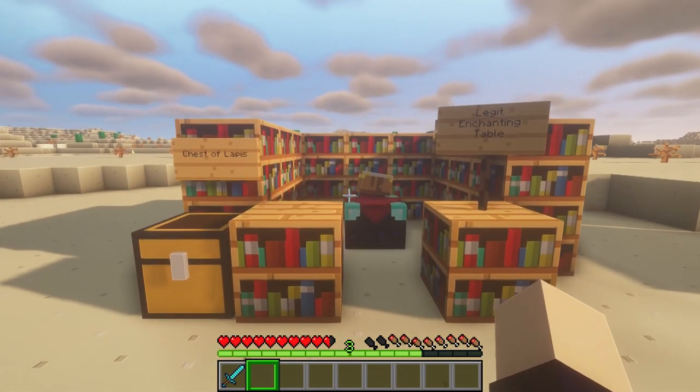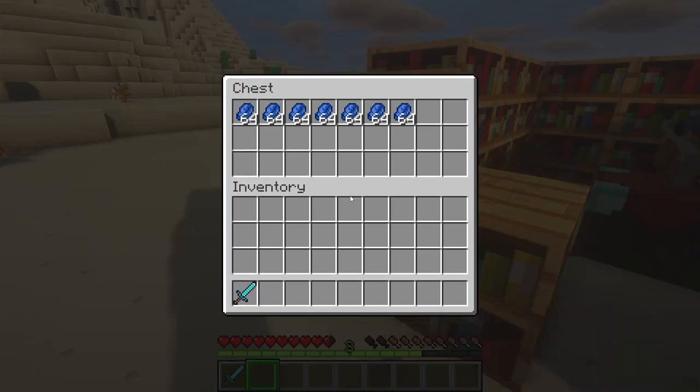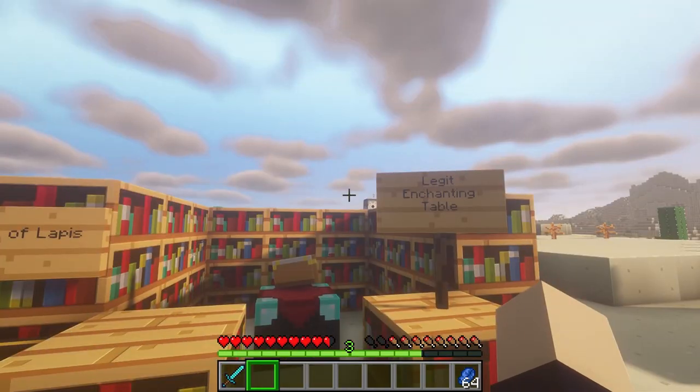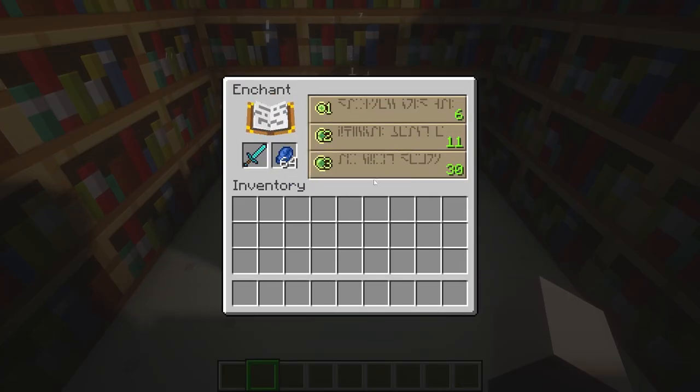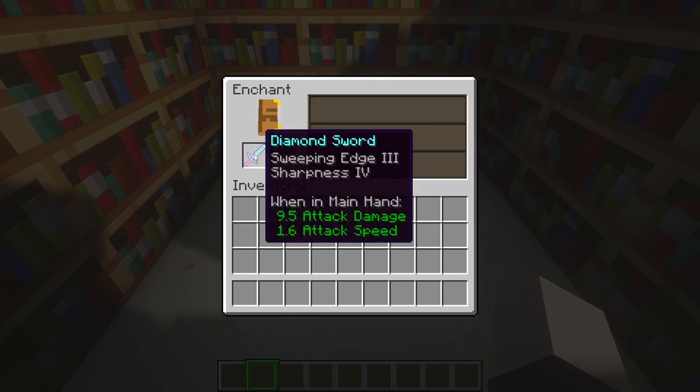But can we make swords better? Of course we can — swords through enchantments. Gather your lapis gamers and let's get enchanting. Got my enchantment table and lapis right here. Anyway, we're going to be going over all the ways you can enchant a sword in no particular order. So buckle up gamers, here are all the sword enchantments that you can apply.